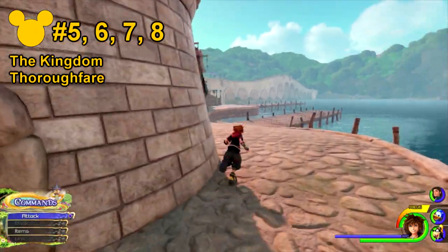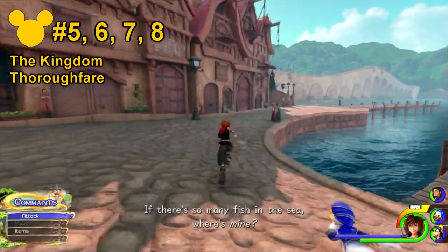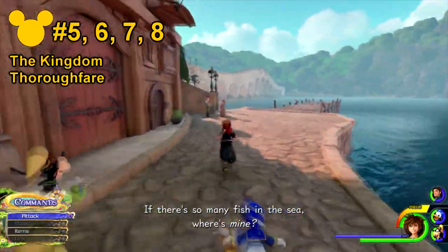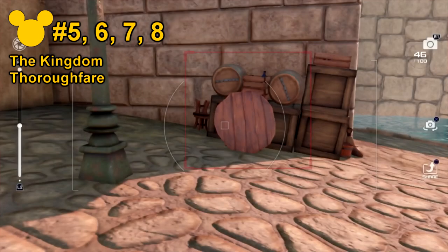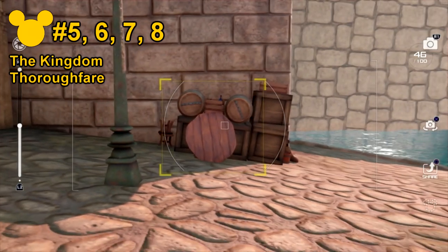For number 8, you then want to keep going forward until you reach the very end of the sidewalk. You'll notice a couple of barrels in the shape of a Mickey Mouse emblem, which is the Lucky Emblem.